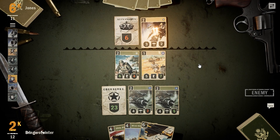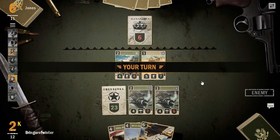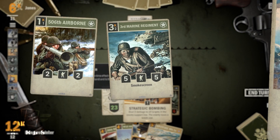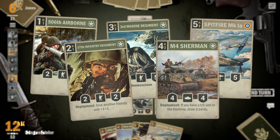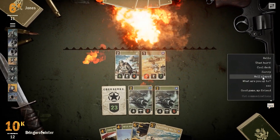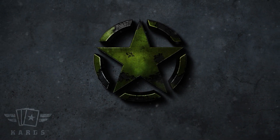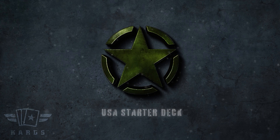Cards you want to remove over a longer period of time and replace with the alternatives mentioned are the 506th Airborne, 3rd Marine Regiment, Spitfire Mk1A, 17th Infantry Regiment, and the M4 Sherman. With your USA starter deck improved, you should be climbing those ranks and hitting Field Marshall in no time.